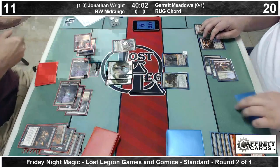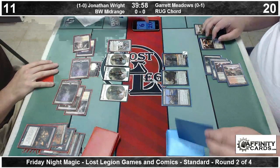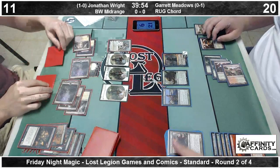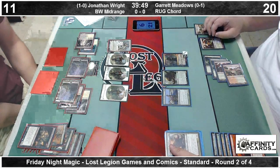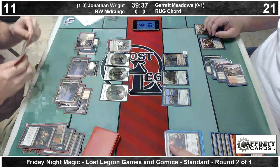Need to find a Chord here, and need to find a Kronos. There's a Courser, revealing a land on top — it's going to be a Scryland. We'll play it, gain one. Revealing a Polukranos. Does Garrett want to keep the Polukranos? That's the question. Polukranos is susceptible to the Elspeth minus three.